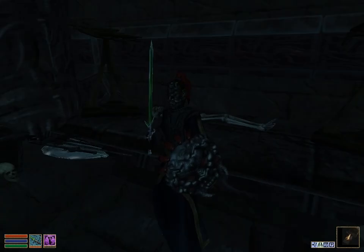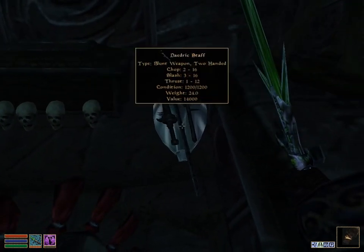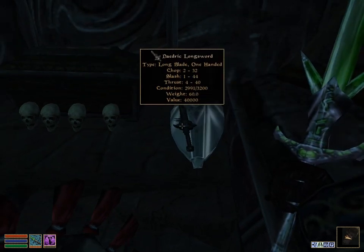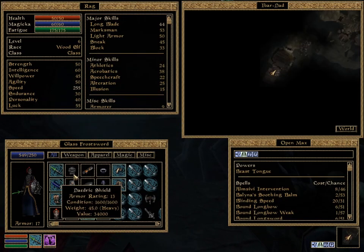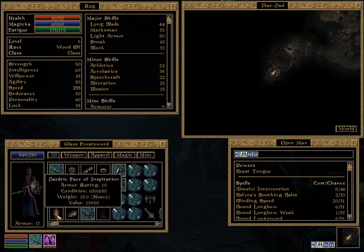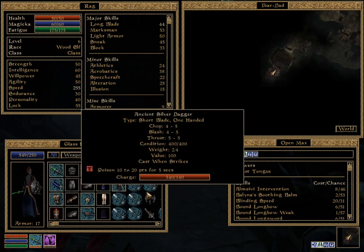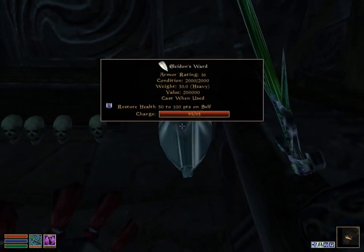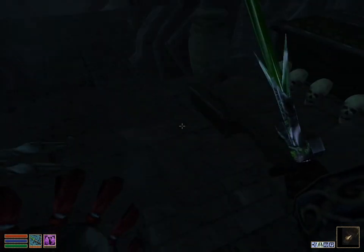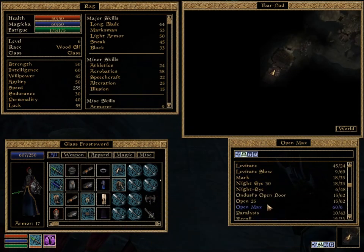Hey there, welcome back to Morrowind. In the last part we looted this ancient Daedric Crypt, and we picked up a Daedric Battle Axe, the Daedric Staff, and this Daedric Longsword — we already had that one. What we didn't have was this Daedric Shield and this Daedric Face of Inspiration, which is a unique helm in the game; there are only a few of these scattered throughout Morrowind. We also found an Eidolon's Ward, and also an Assassin that somehow found us here — well done him, until he died.